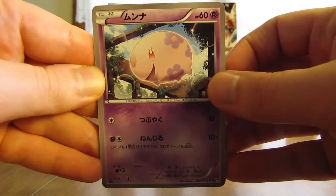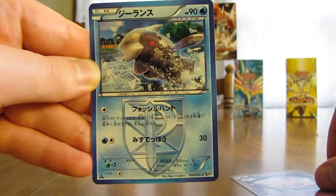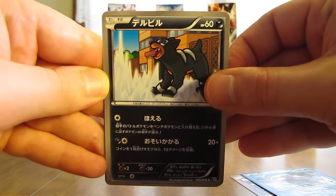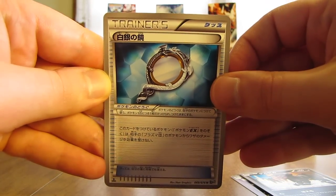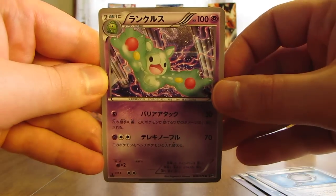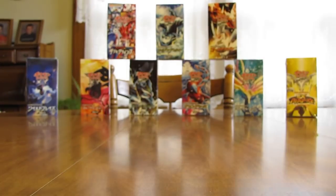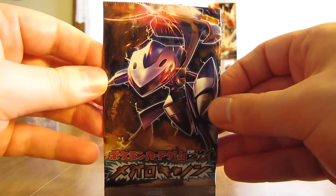First card in this pack is a Munna, followed by a Relicanth, then there's a Houndour. There's a Trainer card, and this one is a Silver Mirror. And finally, a Rayquaza — and that is just an Uncommon. If you look at the bottom right-hand corner on these Japanese cards, they have a letter there for the rarity: C for Common, U for Uncommon, R for Rare.